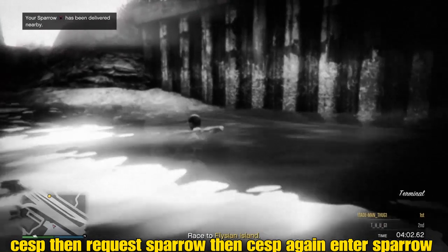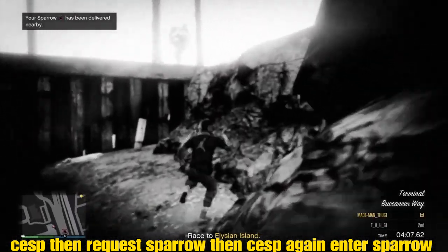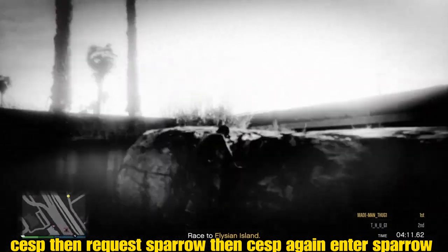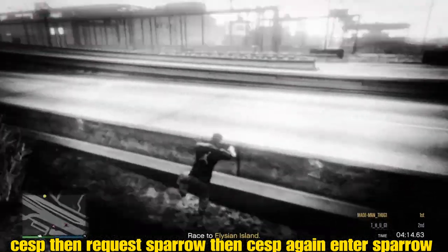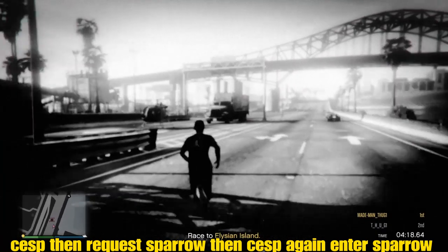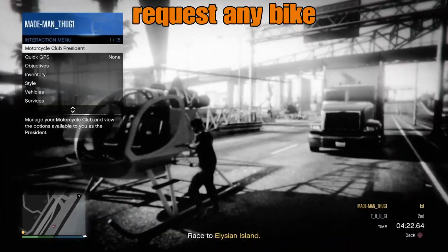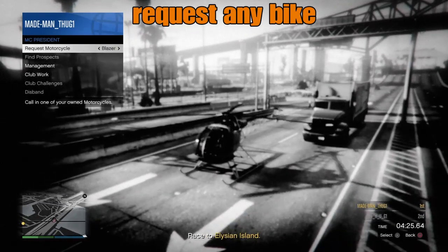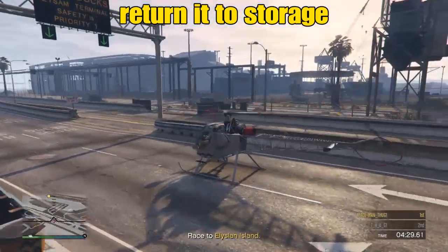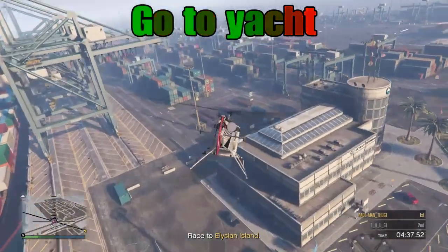Now we can move around. Our screen is still glitched out, but no matter if you're behind the LS Car Meet or in a larger body of water, all we're gonna do is make our way to the surface. We just requested that sparrow — when it hits the map, make your way to it. Once we get into the sparrow, go back to the motorcycle club menu and request any bike from the clubhouse. Notice how requesting that bike clears up the screen.